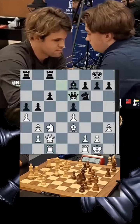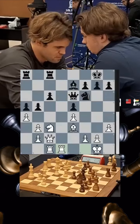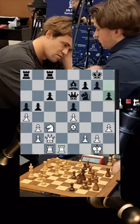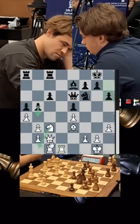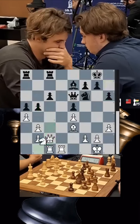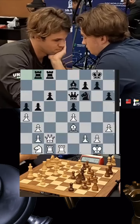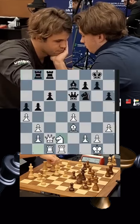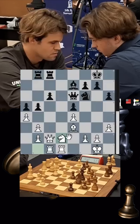Vincent plays his queen to e6. The other rook comes to the d-file. Magnus does have very small pressure and Vincent is being calm, not pushing his pawn to b4 because that would weaken the c4 square. Magnus voluntarily moves his knight away, and after rook e8, the question is what will he do?